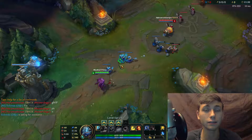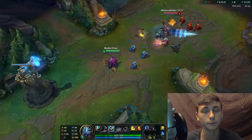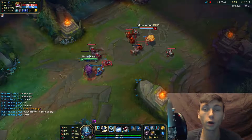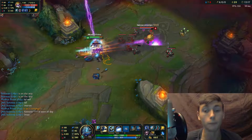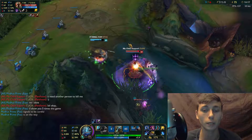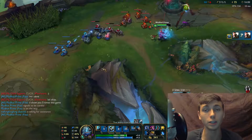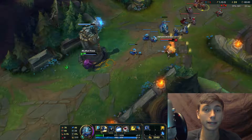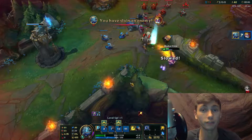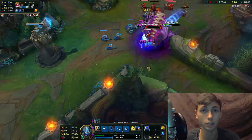The best way to counter this is to prevent yourself from dropping low enough for Fizz to kill you in one rotation. An alternative is to dodge Chum the Waters — this is where most of his damage comes from, as it provides a powerful slow, large magical damage, and increases all of Fizz's other ability damage by 20% for 6 seconds. Skilled Fizz players will also play mind games, deliberately falling low on health to bait greedy enemies into making mistakes, then landing an easy Chum the Waters and instantly killing them with a full rotation.